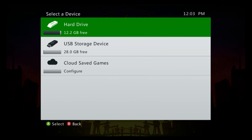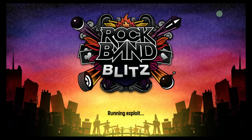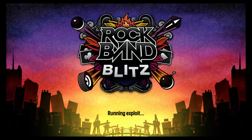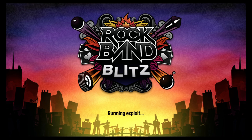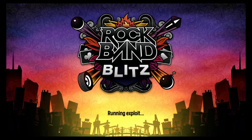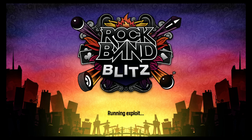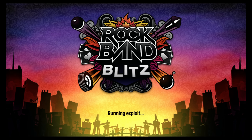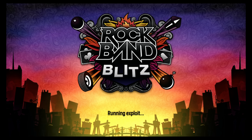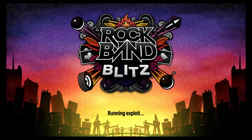It may prompt you the first time to select a storage device to load the save file from — select the USB storage device. You can then see it says it's running the exploit and now it is just a waiting game. If you run into problems like it freezing during loading or checking for DLC content, make sure you don't have any DLC or custom tracks for any Rock Band games installed on your console. If you do, transfer those to another USB drive and make sure that drive is not connected while loading the exploit, as it will interfere with the exploit.